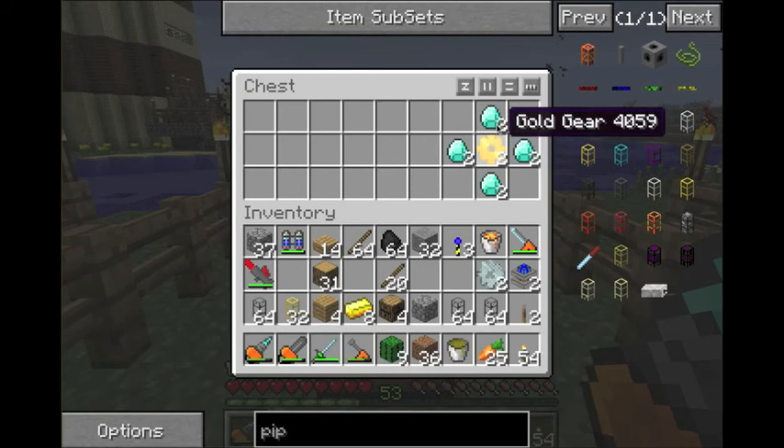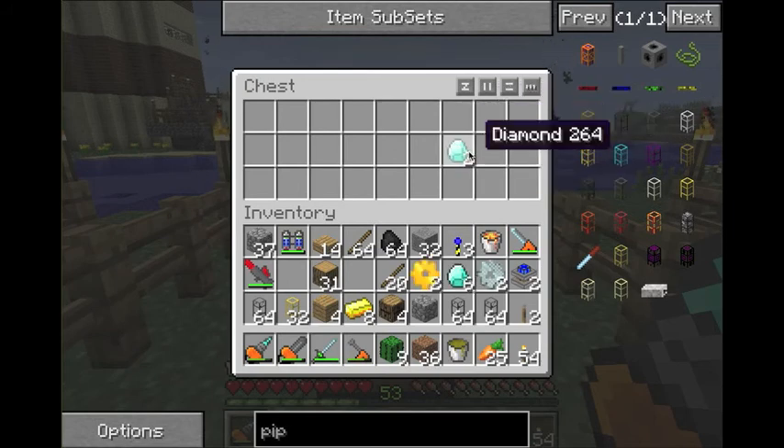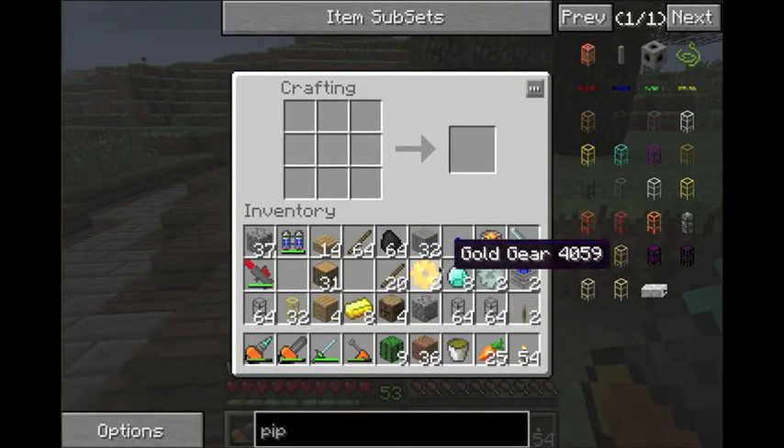So you make two more gold gears, and then you surround them by diamonds to get diamond gears. This is the only machine I've ever made diamond gears for.